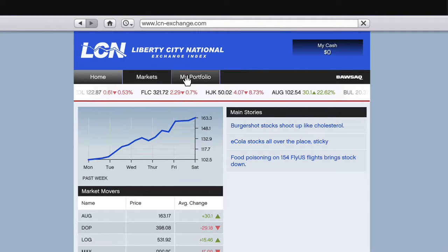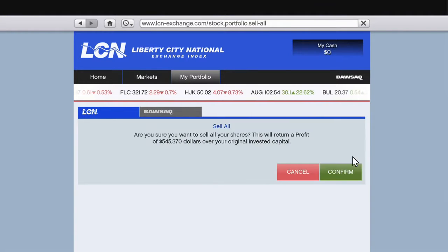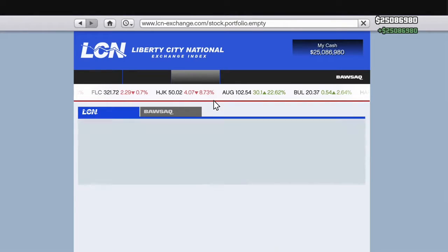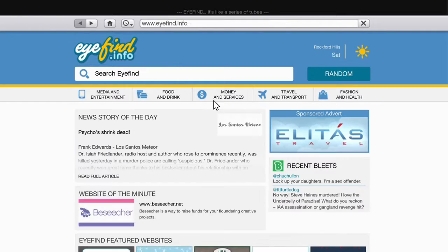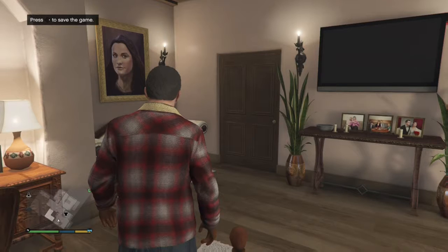Go to My Portfolio. I actually lost some money while I was sleeping that time, so I'm going to go ahead and sell it. As you can see, my money's up — got five hundred and seven thousand. It's that easy guys.